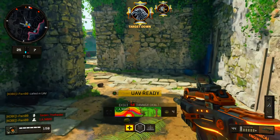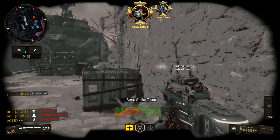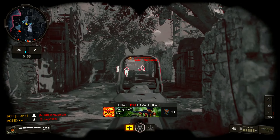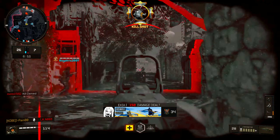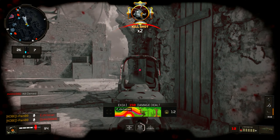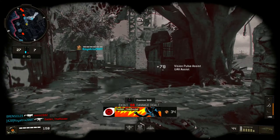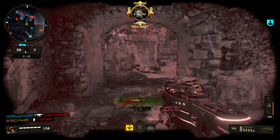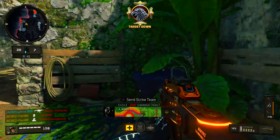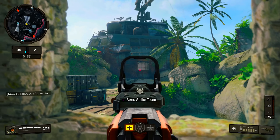Come on strike team, what are you doing? UAV, let's go. Vision pulse is also good too. Somebody behind — what the heck? They're getting sniped. I don't like how the vision pulse is black and white — it messes me up. I need to see colors so I can aim better. Come on strike team. My streak is doing a little too much work — it's my turn.